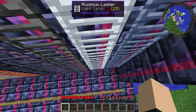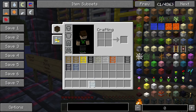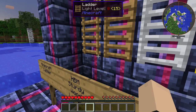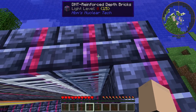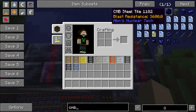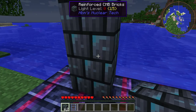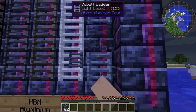We have an aluminum ladder, which kind of looks like the iron ladder — just a little lighter. They all break as easy as the wood ladders. This is the aluminum and this is the cobalt. I love this one. Combine this with the combined steel — I gotta show you. The blast resistance on that though is ridiculous. Look at that. I thought they did a couple of us pretty well. I certainly like it.